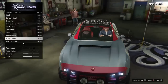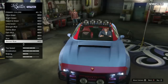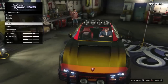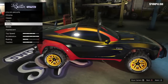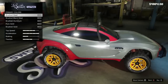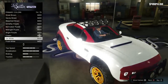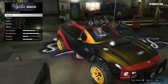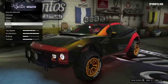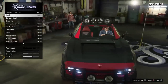Let me see where it is — scrolling down. I did not put matte, I put metallic, I know that. Secondary color was metallic — candy red. So for secondary it was candy red, but for the primary I think I put black.